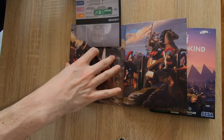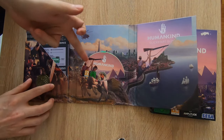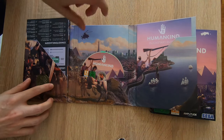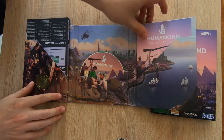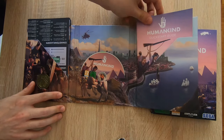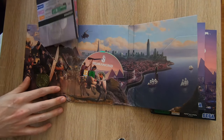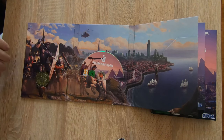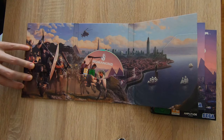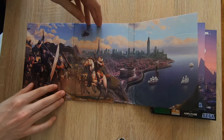Beside these two more gimmicky items, you of course actually have a disc. This comes with a Steam key so you can just activate it on Steam — it's on the back of this quick start guide, which doesn't really give much information, but it's nice to have a disc option. Though I don't even have an optical drive. Let's quickly take out all these things and have another quick look at the very formidable artwork inside.